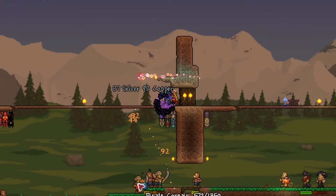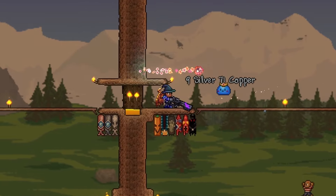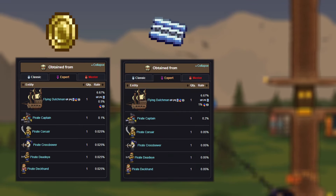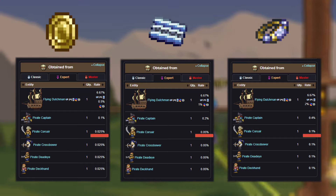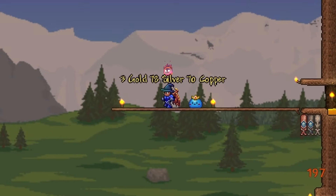Now how do we actually get the greedy ring? There's good news and bad news. The bad news is that the 3 ingredients that make up the greedy ring have very low drop chances. The good news is that they all come from the same invasion and can be transmuted into one another. Here are the drop chances of the lucky coin, discount card, and gold ring in expert mode from different enemies in the pirate invasion. Fighting the pirates themselves isn't the best idea since the chances of one of the 3 ingredients dropping is so low — focus on the flying dutchman since they have the highest chance.